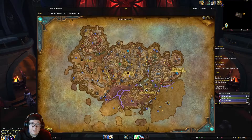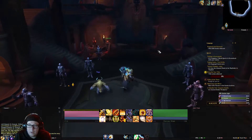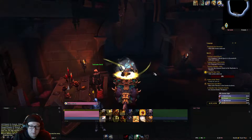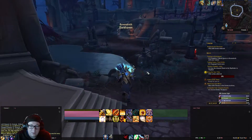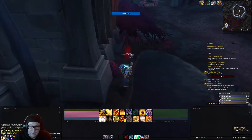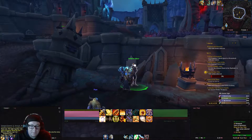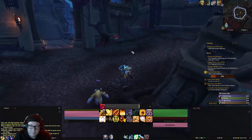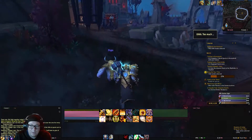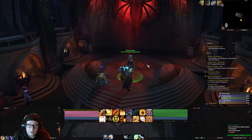Next up, we want to make our way here. We're going to talk to Mistress Mahala and get the quest from her, which is going to have us come outside here. We need to collect the Tithe. We can get that by collecting it from these dead bodies and also from these villagers that are glowing.